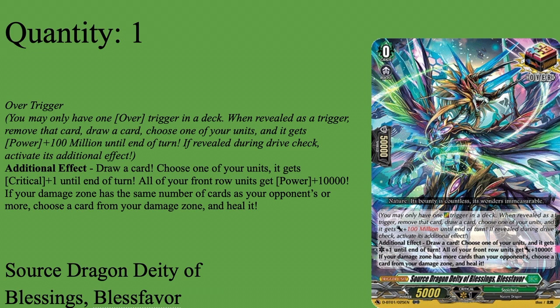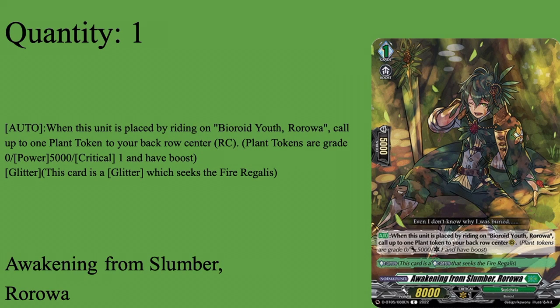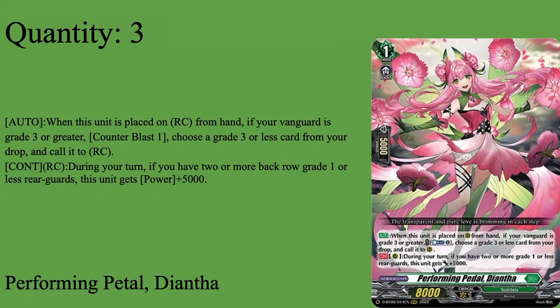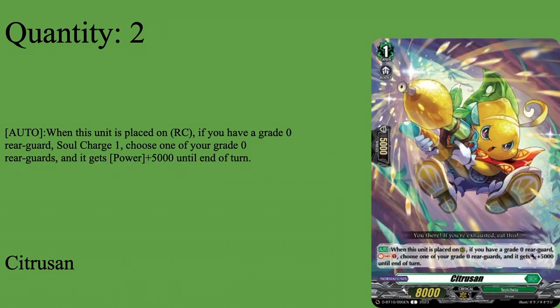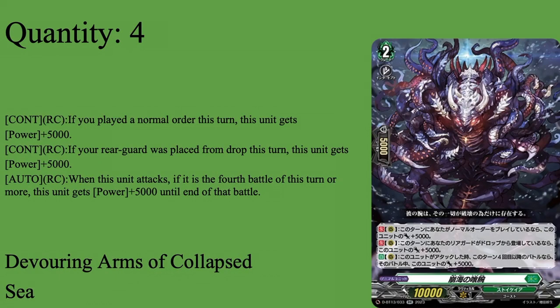Two copies of Spiritual Body Condensation — Grade one normal order. Play it by soul blasting one. This is literally the only other card in the deck that costs soul blast, which is where the soul competition comes in. Choose a card from your drop zone with grade equal to or less than your vanguard and call it to rear guard, and it gets 5k for the turn. You typically call this for more numbers, call back Diantha, or call either of these two for more resources. Very solid card — gets rear guards and happens to proc two of Devouring Arms' three skills.